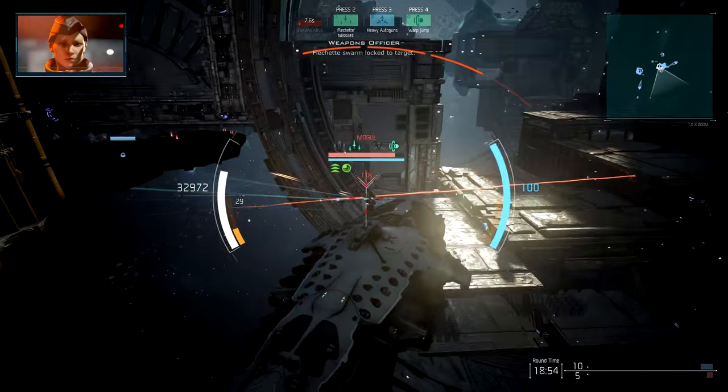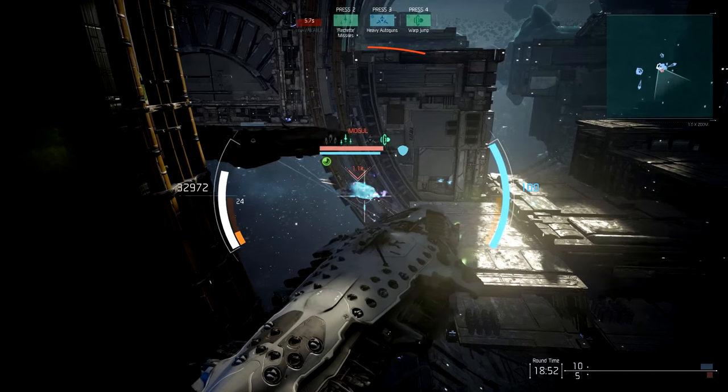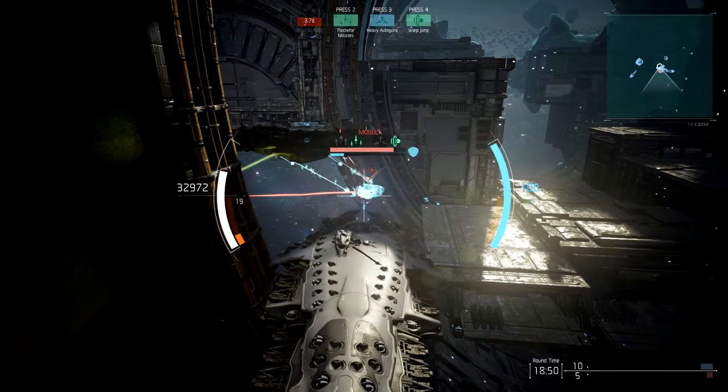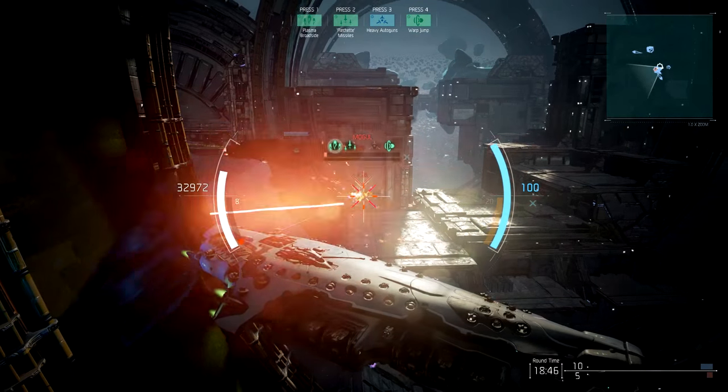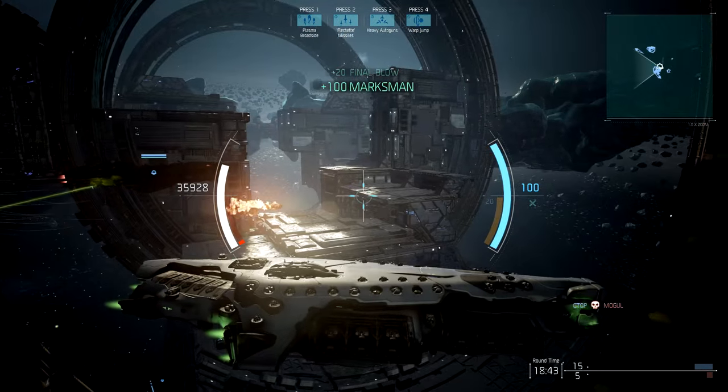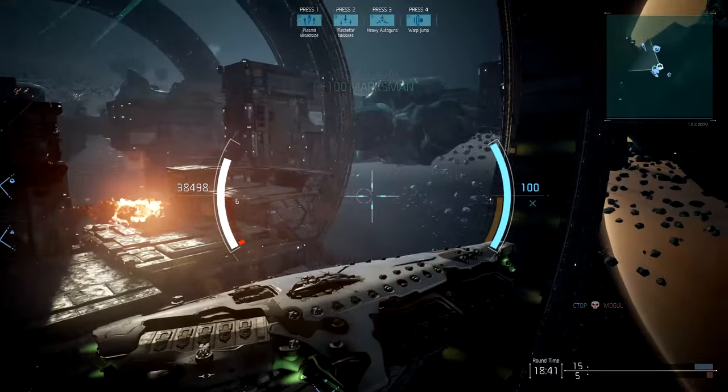I'm looking on my radar — there's a little itty-bitty corvette running around down there. So there are these fast ships, but really low armor. This guy is going to get chewed up by me and that other dreadnought right there. Really not a great idea to go up against two dreadnoughts when you're just in a little baby corvette.